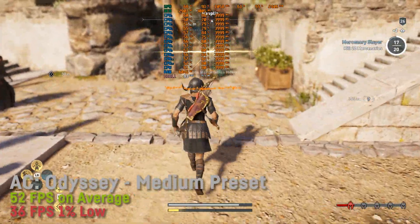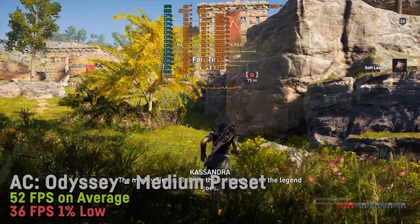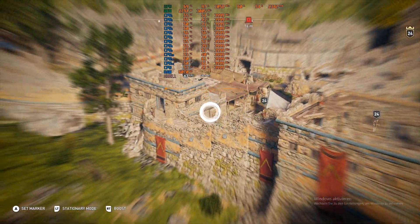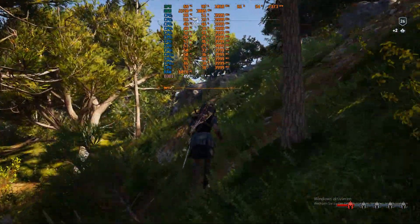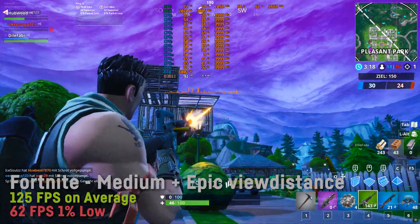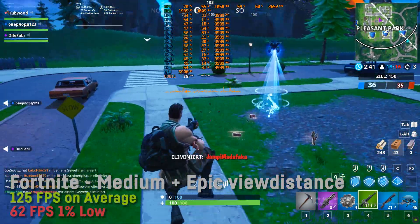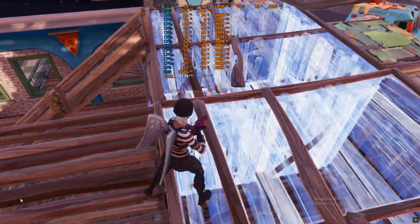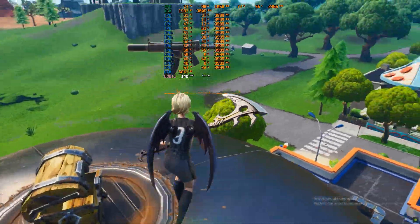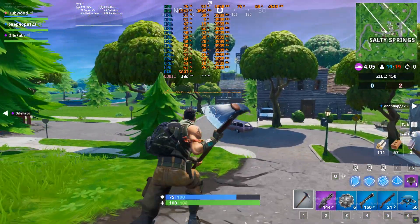Assassin's Creed Odyssey scored 52 FPS on average with a 1% low of 36 on the medium preset, looking very good and perfectly playable as an RPG with acceptable frame times and very little stutter. Fortnite ran with an eSport-capable 125 FPS on average and a 1% low of 62 FPS on medium settings combined with epic view distance — enough to justify a 144Hz monitor. Overclocking the GPU would get you an extra 12 FPS and by further reducing settings 144 FPS are easily achievable.